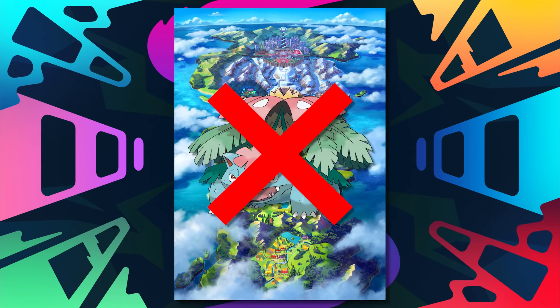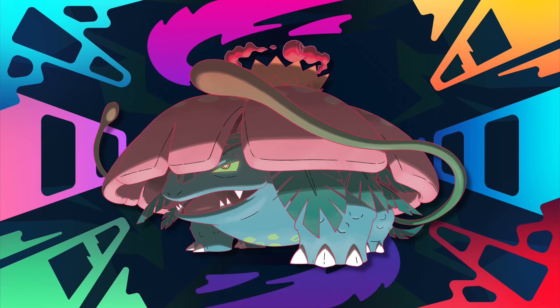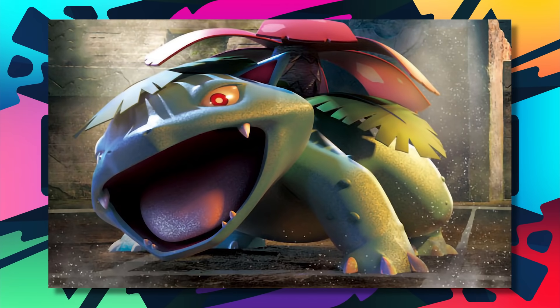In Galar you can't mega evolve, so you need to rely on Venusaur on its own merits. However, there is also the Gigantamax form. When you Gigantamax a Venusaur, it'll have access to the move G-Max Vine Lash, which does big damage to any non-grass type and hits for 4 turns after the first usage on those non-grass types as well. Basically, Venusaur has been so good from the very beginning, and it is the premier non-legendary grass type in the franchise.